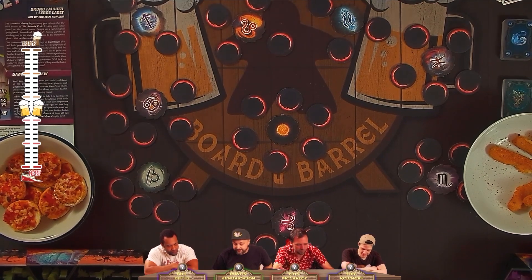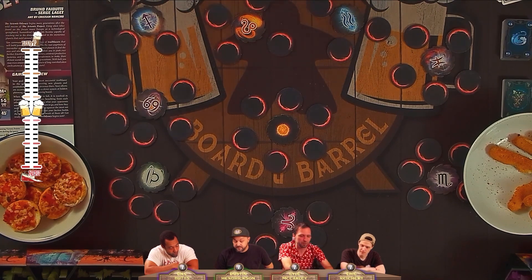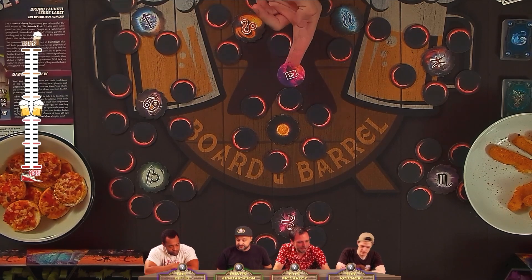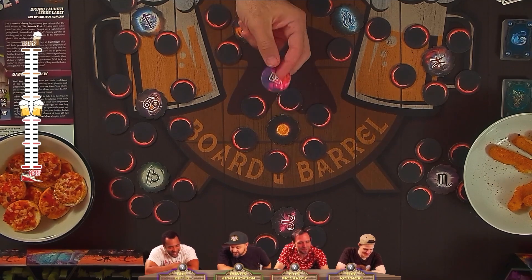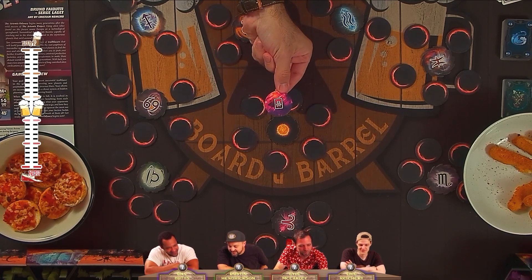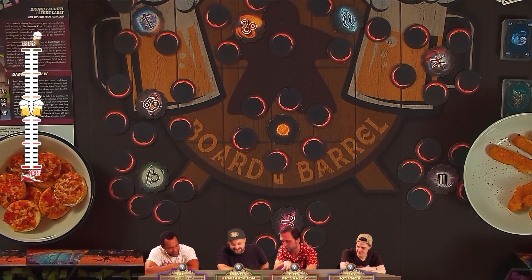We're going to reveal one of those planets in no particular order, and that will be our starting planet — each of us gets one of those planets as a starting planet. The other two planets get shuffled up with the rest and placed around the board. There are also five alien planets that can show up; there are six in the box, you remove one with four players and two with fewer. They get shuffled in and placed in the other star systems around the board.